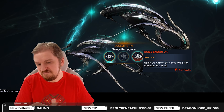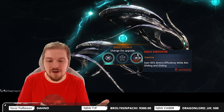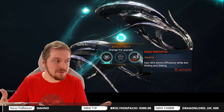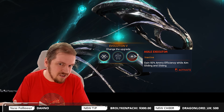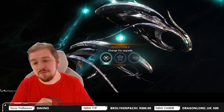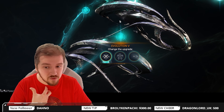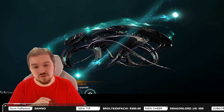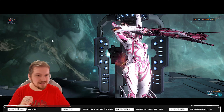As for Agile Executor — honestly, I said this in 2022 and I haven't changed my mind: it's a proweight talent. Gain 50% ammo efficiency while aim gliding and sliding. While some players like to aim glide and slide, a lot of others simply don't, and you're better off using Energized Munitions. So to make it clear: the meta way is Devastating Attrition. If you want to go the classic Hunter Munitions route, go for Ruptured Plentitude at level 5 and switch to Brutal Edge at level 4.